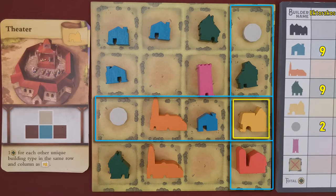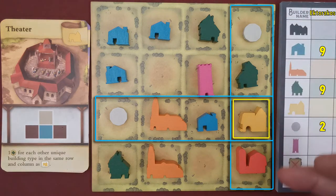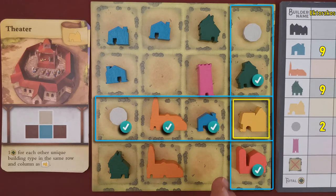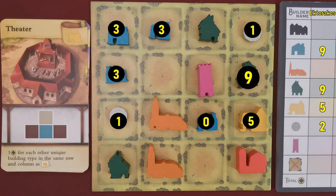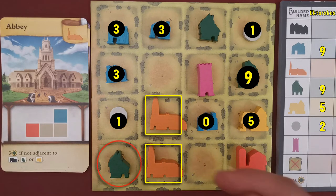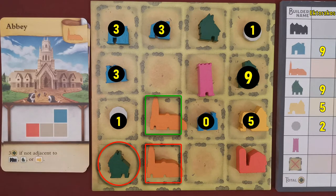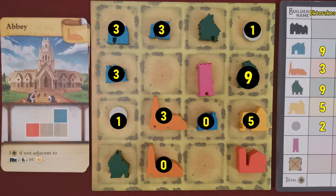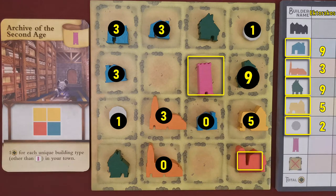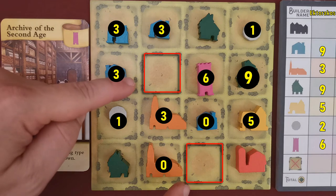Each theater scores one victory point for each unique building type constructed in the same row as the theater. In this example there are five different buildings, so the theater scores five points. Each abbey scores three victory points if it is not adjacent to any factory, tavern, or theater. Unfortunately, one abbey here is adjacent to a tavern, so only the other abbey is scored. Finally, the player's monument scores one victory point for each unique building type placed on the board — the player has six unique buildings and scores six victory points.